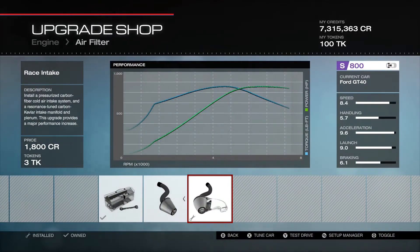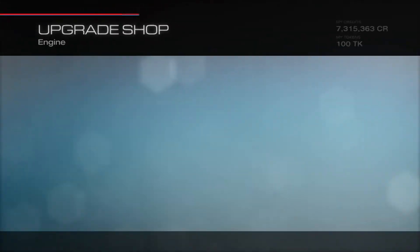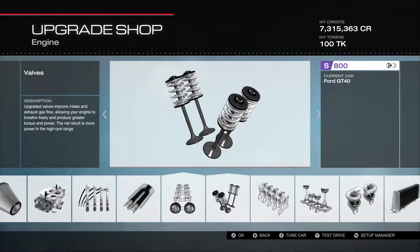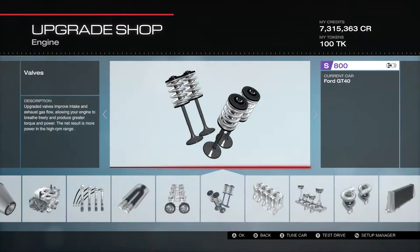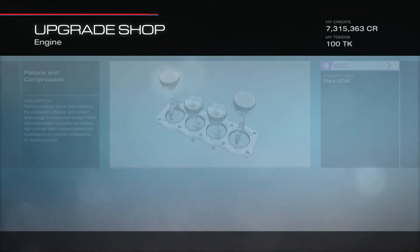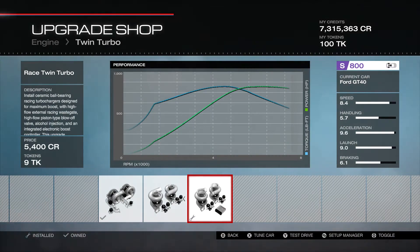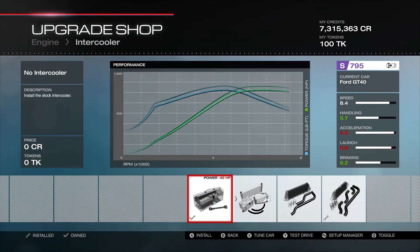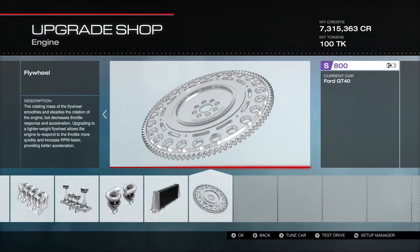Let's go over to the engine parts. Here we have the race intake, the race carburetor — because we all should be running carburetors — the race ignition, the race exhaust, the race cams, the race valves, the race engine block, the race pistons and compression, the full race twin turbo, the race intercooler — 45 horsepower for 5 PI, well worth it — and the race flywheel. Lots and lots of parts.